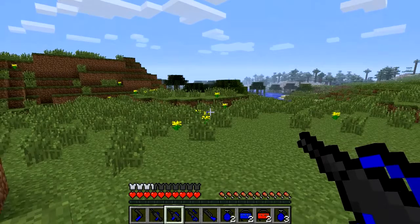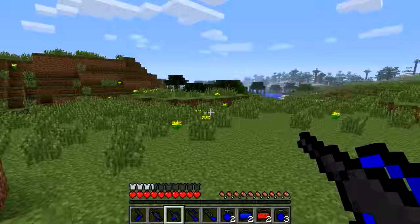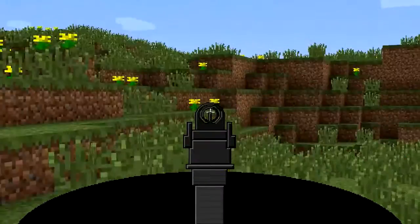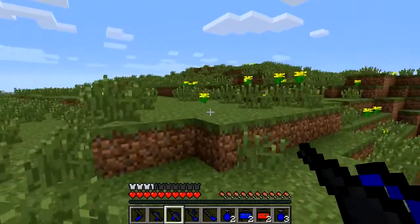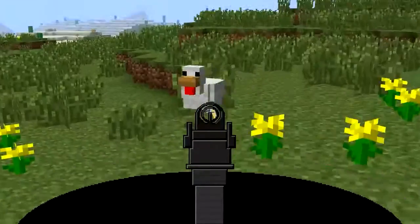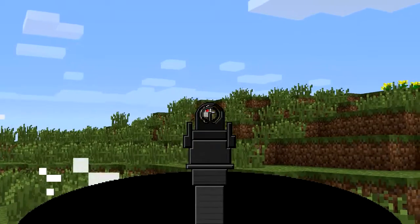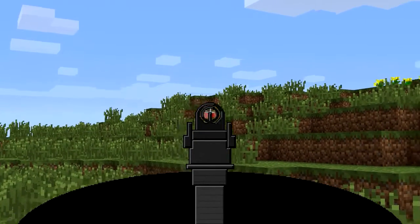Let's try out the rifle now. Right-click to aim, and let's find some mobs to shoot. Chickens — you're doomed! So this fires like an automatic.